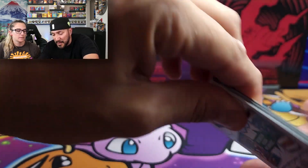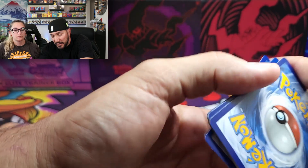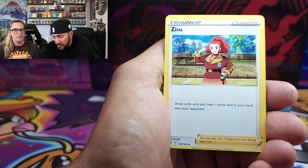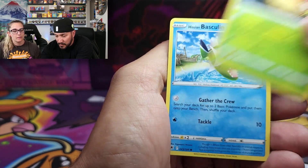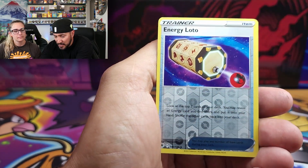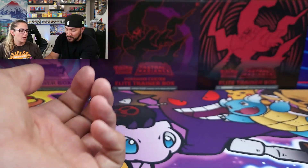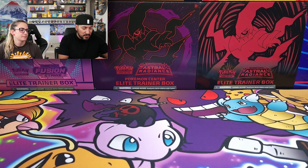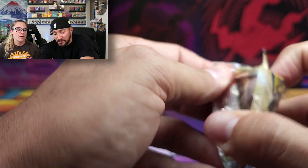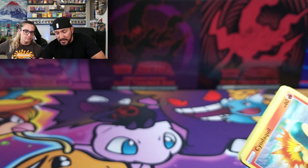Astral Radiance - we're still not done with our master set, so we need a couple Trainer Gallery cards from there and maybe some reverses too. It's sometimes amazing how hard reverses can be to pull. We got Pincurchin Energy as the reverse and Regieleki as the hollow to start things off. Those Reggies are tearing it up.